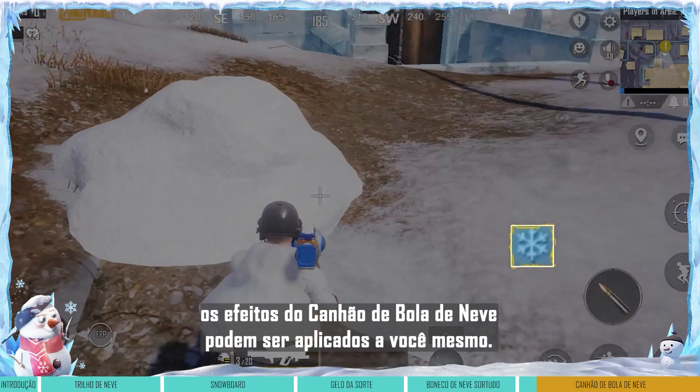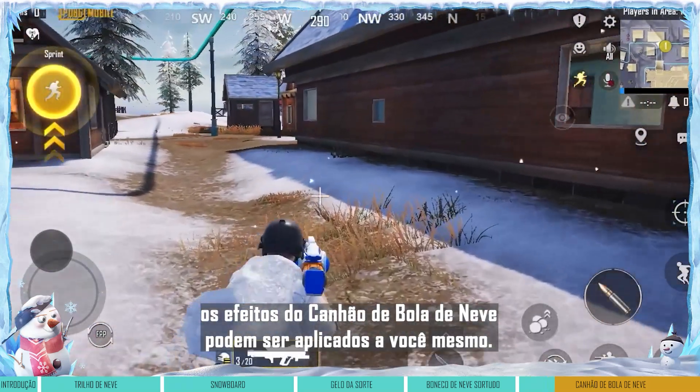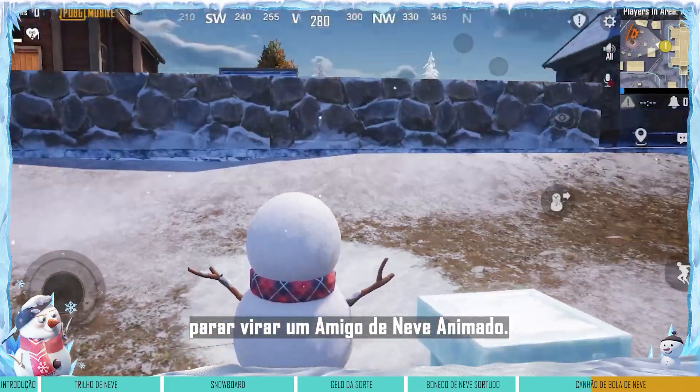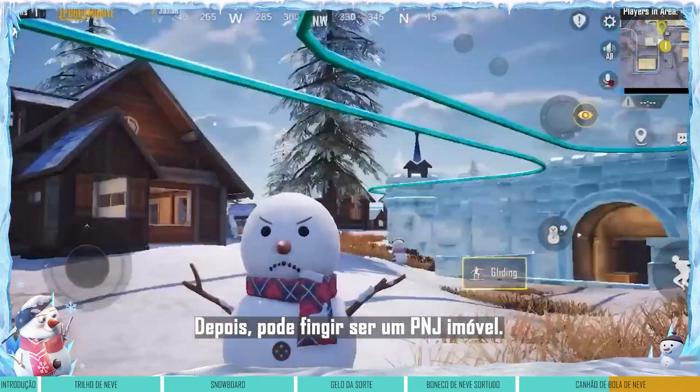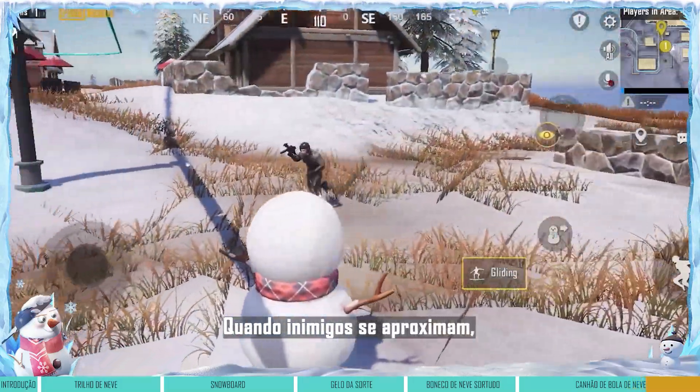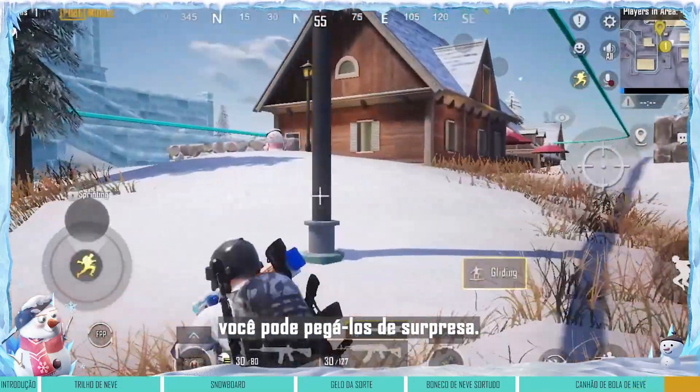Finally, the Snowball Blaster's effects can be applied to yourself. In other words, we can shoot the ground beneath us to transform into a lively snow pal. Then we can pretend to be a stationary NPC. When enemies approach you, you can give them a big surprise.